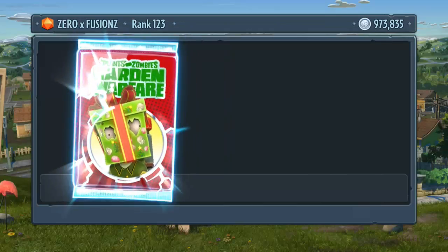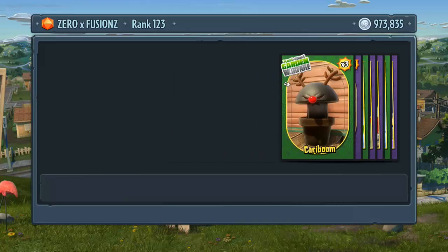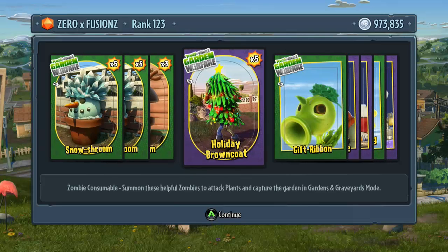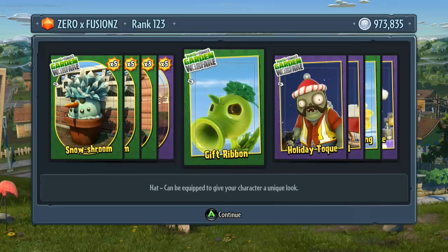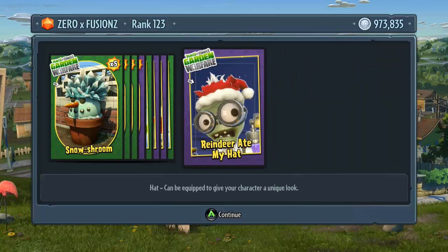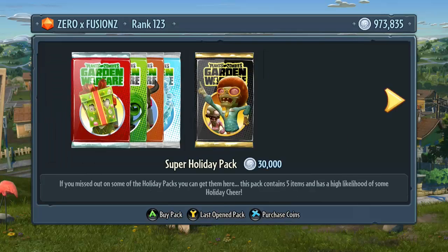We're just going to keep going until we don't get any more spawnables — when we only get those in the pack it means we've got everything. Here we have some more snowshooms and consumables. We get a gift ribbon for the pea shooter, holiday talk for the engineer, a snow beard, a sunny morning talk, and reindeer ate my hat — that's probably one of my favorite hats so far.